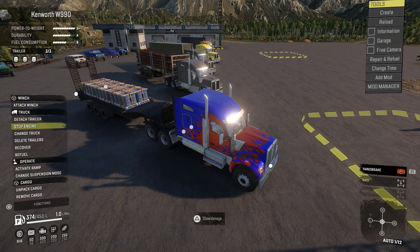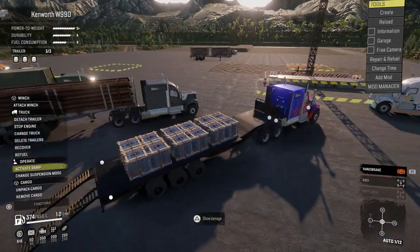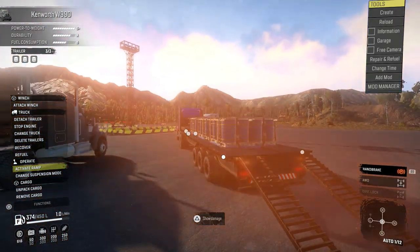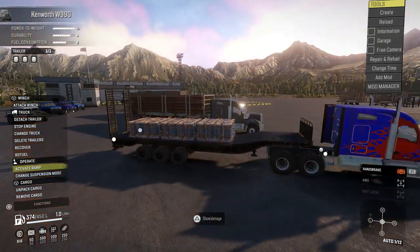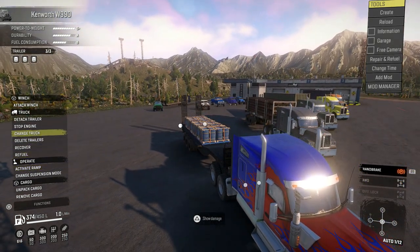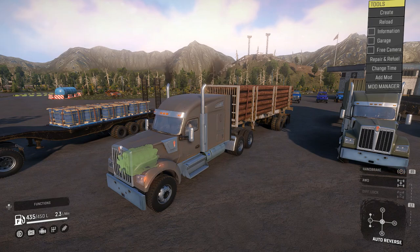Oh, I hadn't attached it — there we go. Right, let's get on the trailer. We've got the working ramps on there. That bloody sun is really bright! Pretty cool. I like the way that — typical of Iceberg — when he brings a truck out he doesn't just bring the truck, he wants to bring a whole range of trailers for it as well.